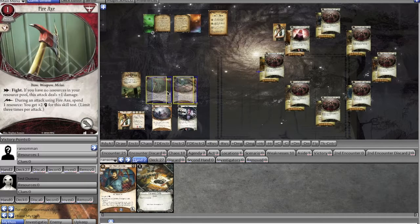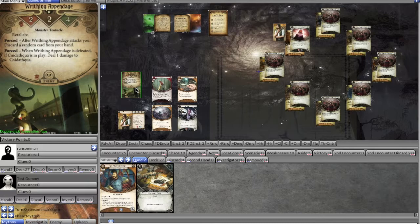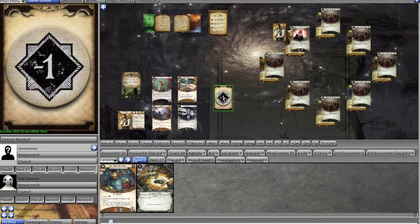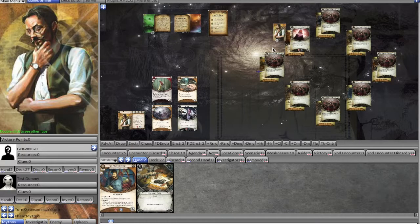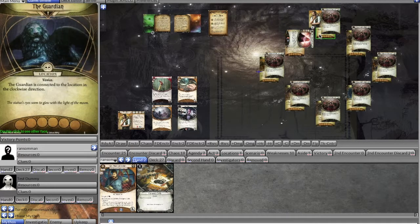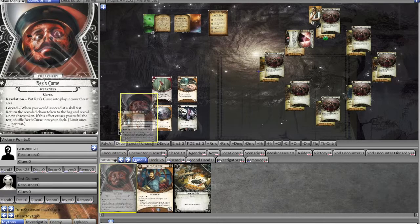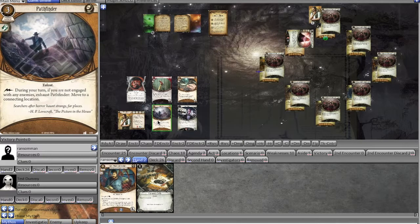We move the Writhing Appendage up and decide to just axe it — we spend resources with the axe, get that chaos token, and kill it since we do an additional damage with the Fire Axe. We use the nun's ability to move to a connecting location as a free action; when we enter, the location gets two clues and we can draw a card. We draw Rex's Curse — whenever we succeed, we have to draw another token; if we fail, we shuffle the curse back.